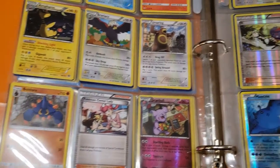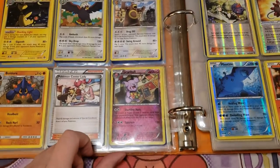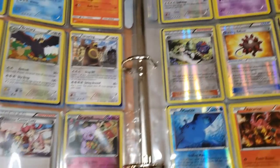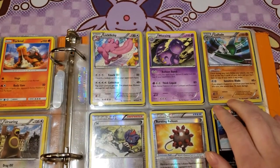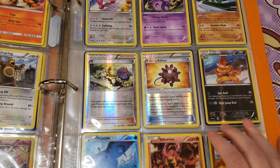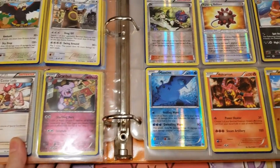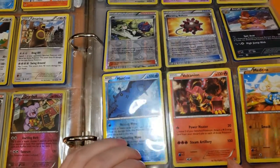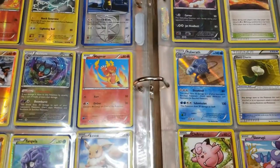There's a Granbull — I think I actually have a Snubbull with matching art where Snubbull is helping at a stand, and now it's Granbull so that's really cool. A reverse holo Lickitung, Weezing, Gallade trainer, a reverse holo Bursting Balloon, a reverse holo Scrafty who looks ready to kick your butt, reverse holo Mantine, a Volcanion that's not a promo like mine, and a reverse holo Meditite.